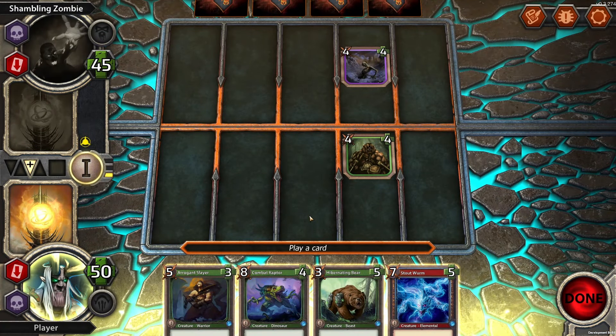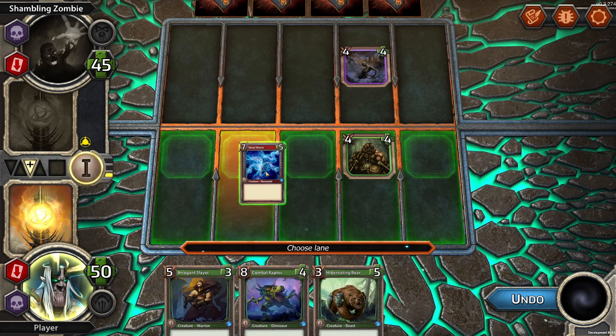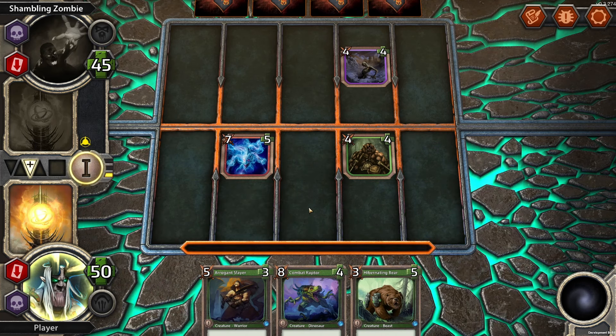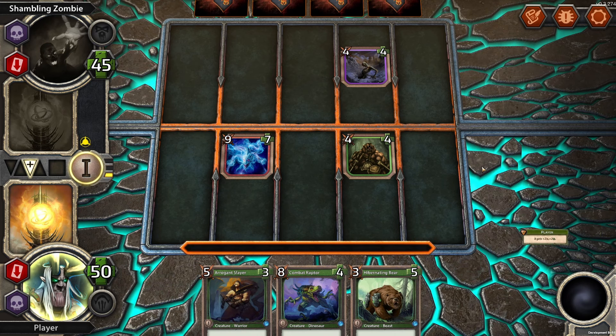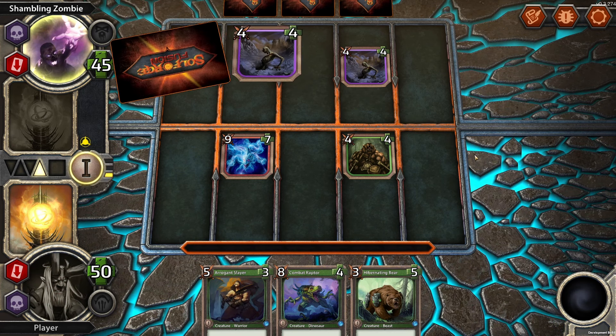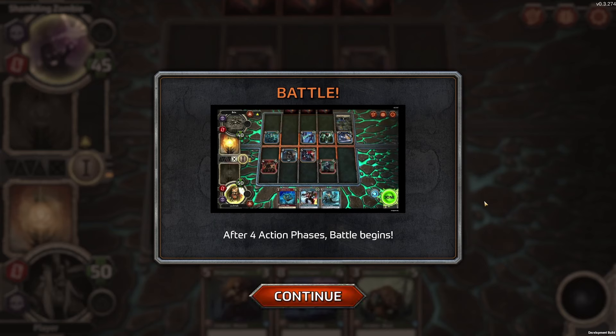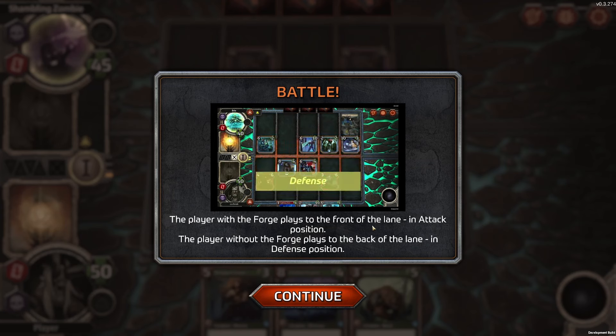Blocking and non-blocking. The next creature we play is going to get extra bonus. We play this red one — are we a red and green deck? That's the fusion. They're fighting each other — they're not going to win. After four action phases, battle begins. The player with the forge plays to the front of the lane in attack position. The player without the forge plays to the back of the lane in defense position.